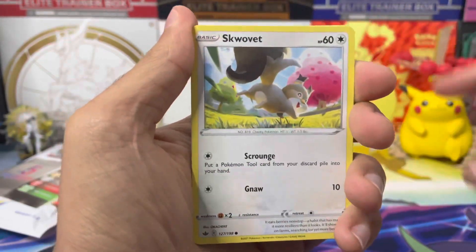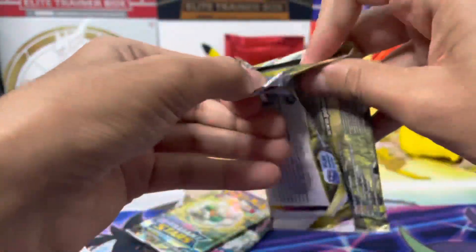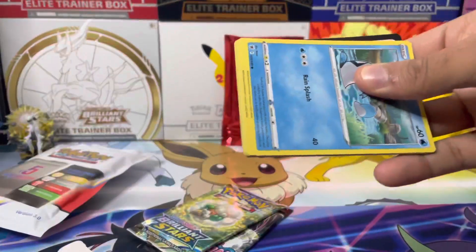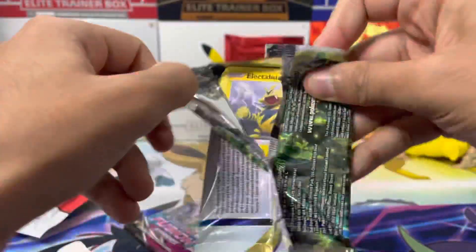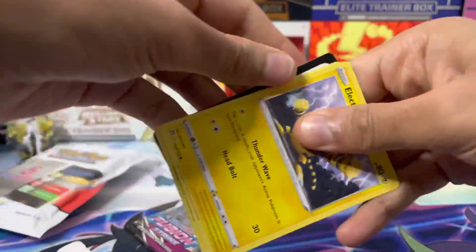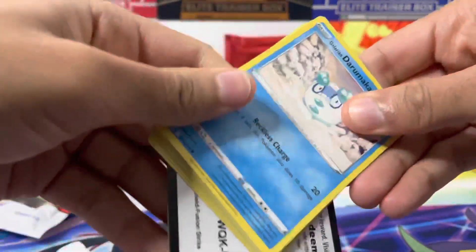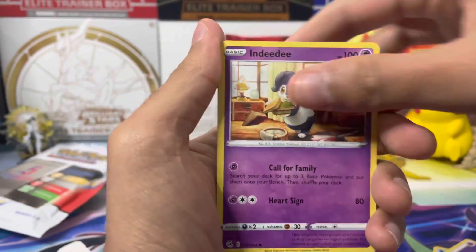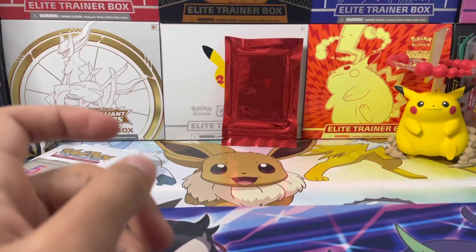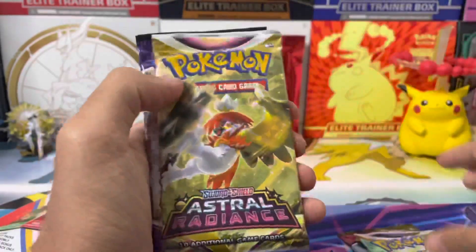I'll save the red bonus pack for last and open the Sword and Shield packs first. Starting with Pokémon GO — I've opened a lot of this set, I've pulled most of the cards I need. It's a Blastoise V-Star holo in that one. Next up, Chilling Reign, which I think is a very underrated set with some absolutely beautiful alt art cards.